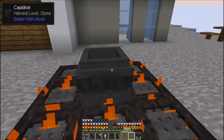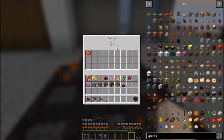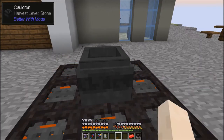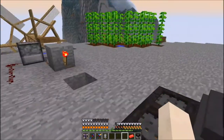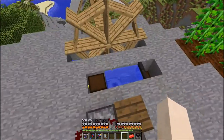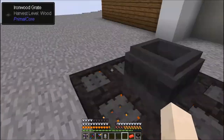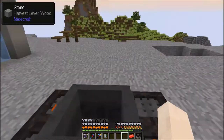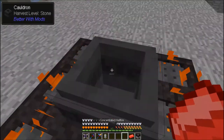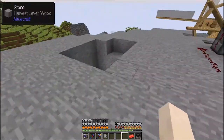One more thing I want to show you is the cauldron over here — this cauldron is pretty fast, look at that. Before it was much slower than the millstone itself. I learned that if you have more fire sources around it in the 3x3 area, the faster it goes. So this is the maximum speed I can take this cauldron to, and I think it's very fast actually.